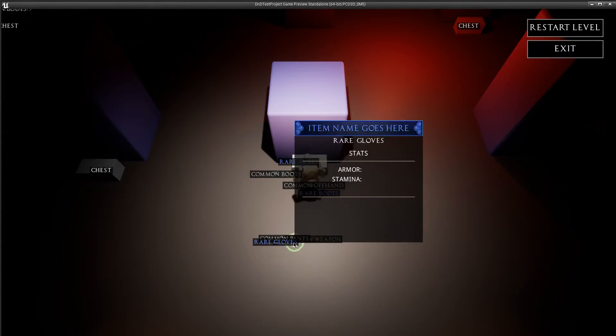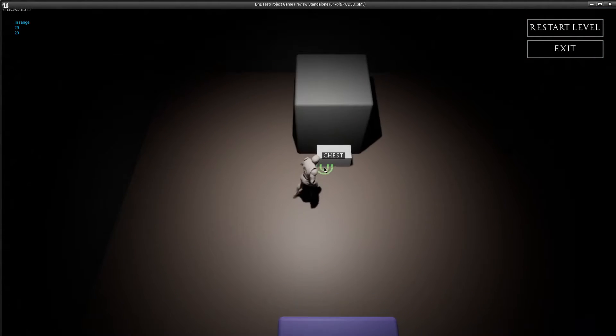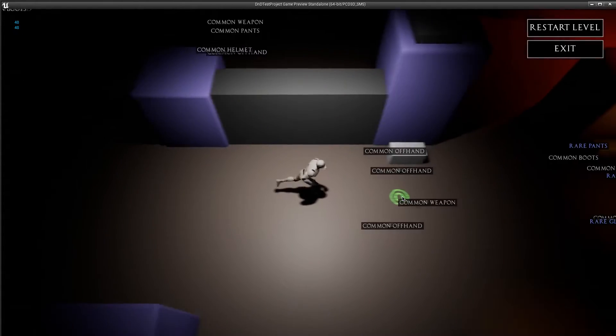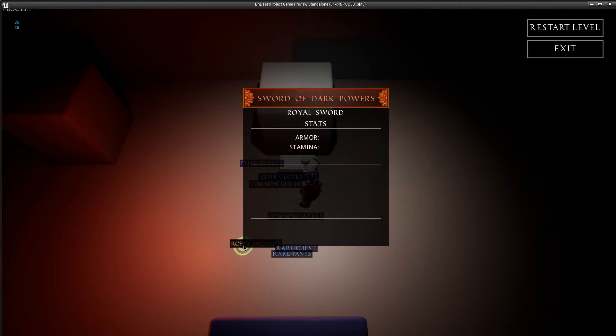Here we go — here's 'Dormant Grips.' The elite helmet is going to say 'item name goes here' because it was set up properly to show the tooltip. Rare pants again — these are all the basics. I keep calling them legendaries but they're actually royals; I'm just so used to using that word. Here's a Royal Sword — 'Sword of Dark Powers' — this is another one I have documentation on, and it already has information and stuff that'll go with it.